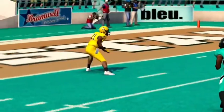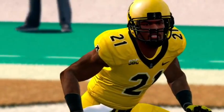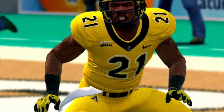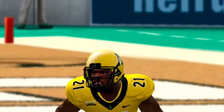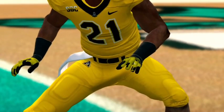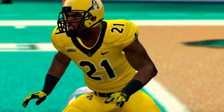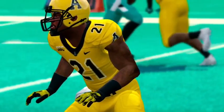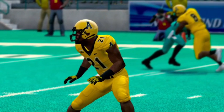Taking a look at App State's jerseys — we'll play with these later. They're wearing the yellow helmets, yellow jerseys, and yellow pants. Personally, I like last year's version of App State's jerseys more than this one. I think I just prefer the stripe on the edge of the shoulder pads, but that's just me.